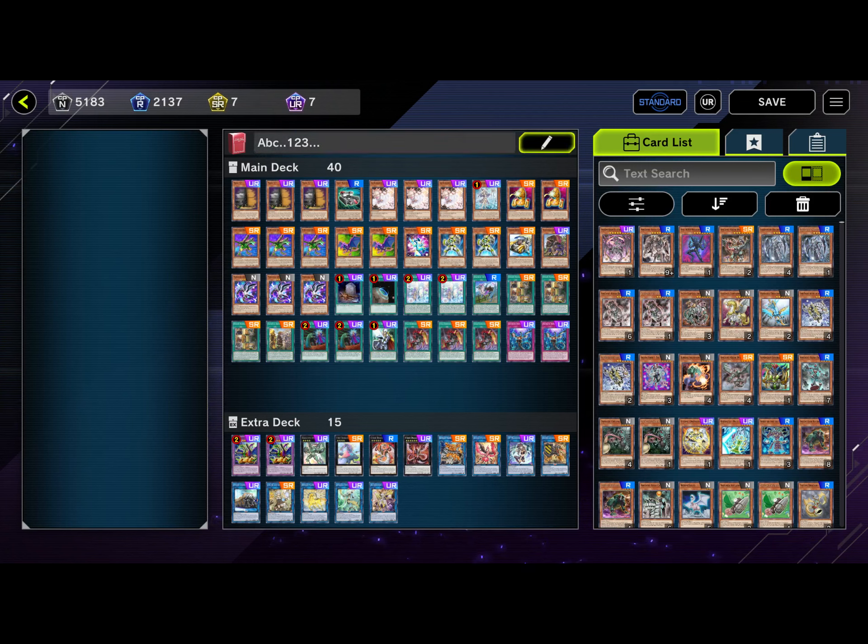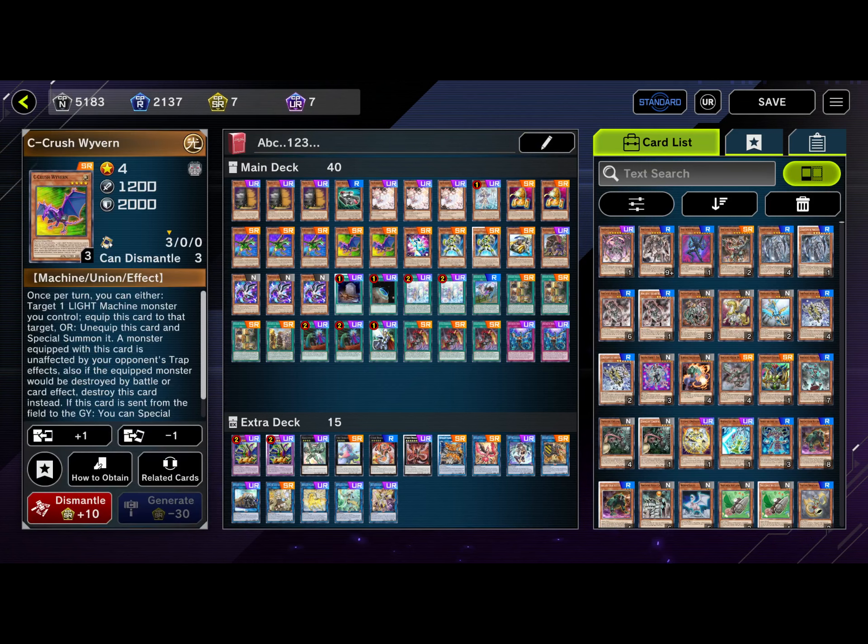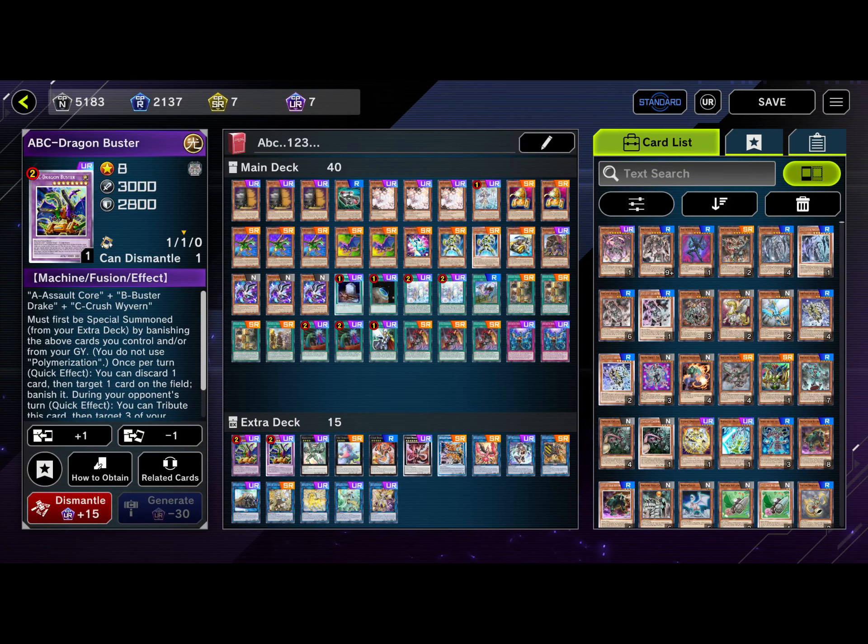Adventure ABC is a really cool deck. It revolves around A-Assault Core, B-Buster Drake, and C-Crush Wyvern. These three cards can all equip to each other, unequip and special summon themselves, and if they get sent to the graveyard they get bonus effects. But mostly it allows us to get out our boss monster, ABC Dragon Buster. That's really the play you want to make every time. It's pretty consistent and I've been having a lot of fun with it.